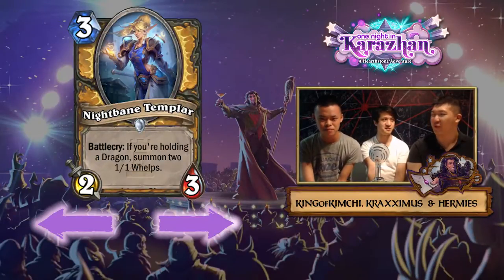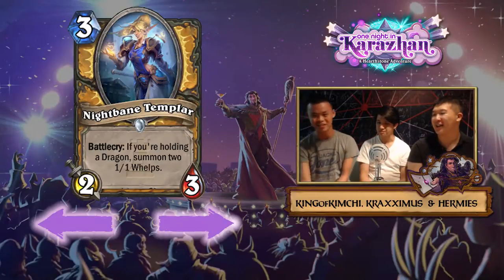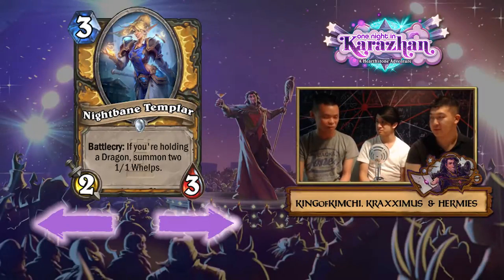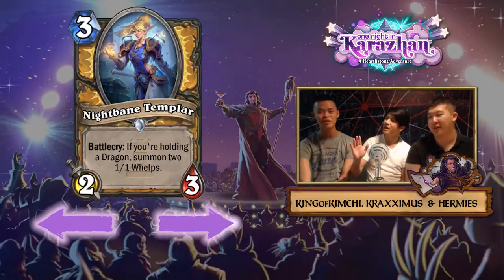They don't have Alexstrasza or Drakonid Crusher, but they do get the Consort. The Consort allows for some crazy turns — you want Ysera to come out early. Consort seems like an objectively good card but it just never worked in practice. A lot of people predicted back in Blackrock Mountain that Dragon Paladin would be the only viable dragon deck solely because of Dragon Consort, but people tried it and it turned out to be garbage.